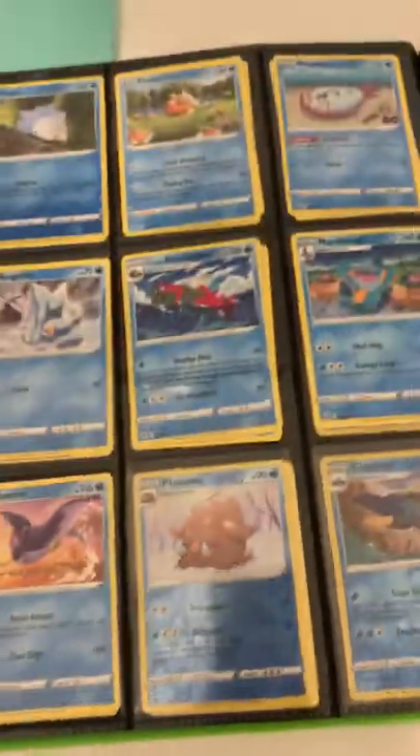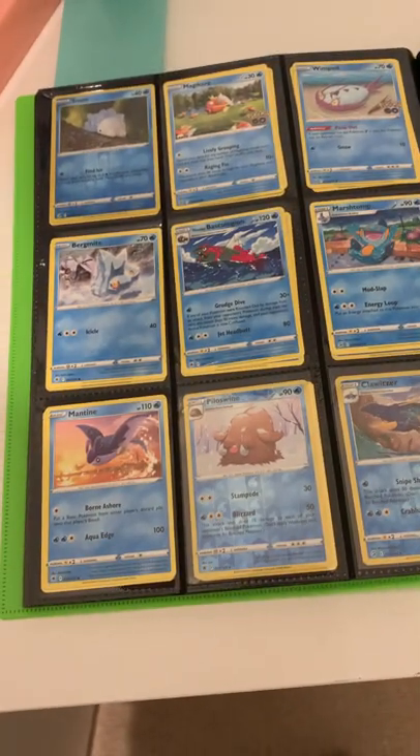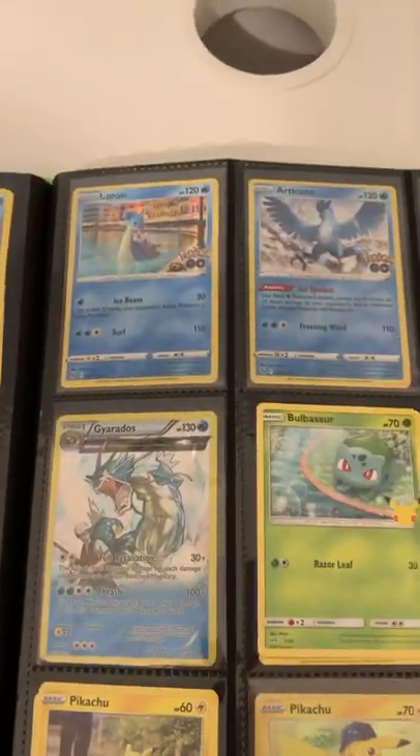This is kind of the bulk, so I'll just let you guys see all that. Next page we have a Lapras Holo and an Articuno Holo.